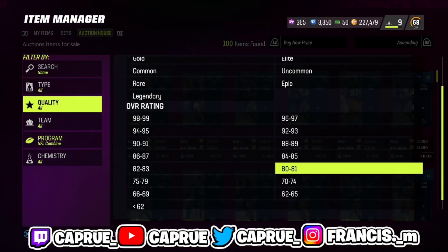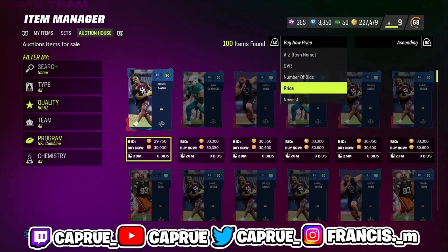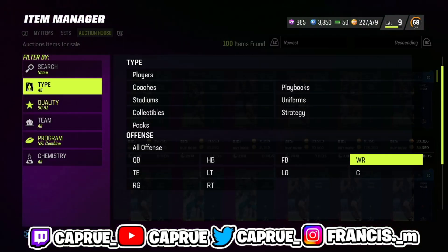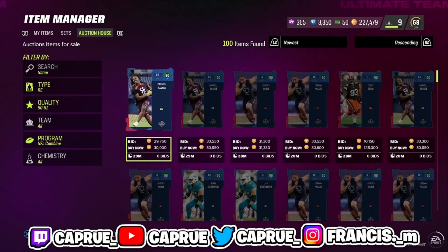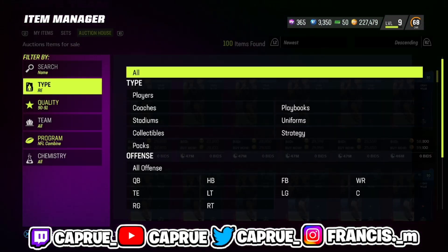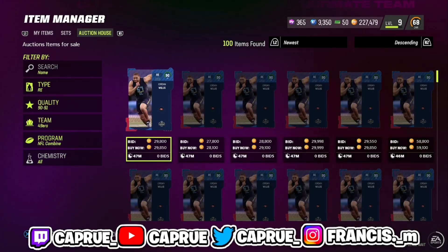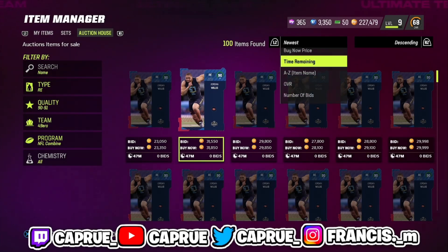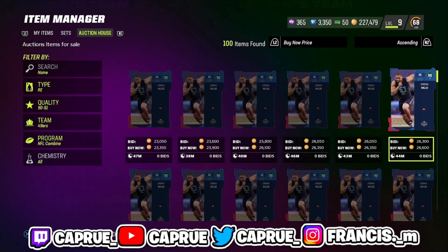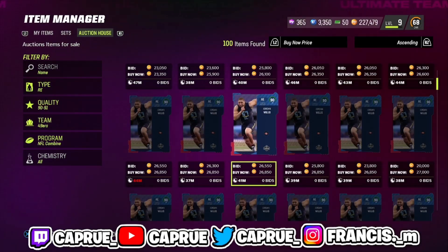For the 90s, remember $26K or cheaper is the goal. You've got to make sure it's filtered properly, so we're going to have to filter by positions like right and free safety — get to know the positions. Look at that right there — you'd be able to get this guy's card for $23K, $25K, $26K. They flip them for $31K, so you're making $5K profit each time sniping these.